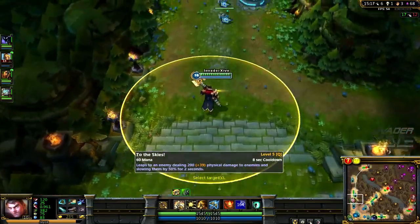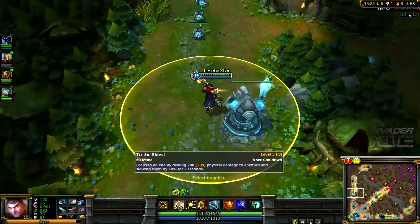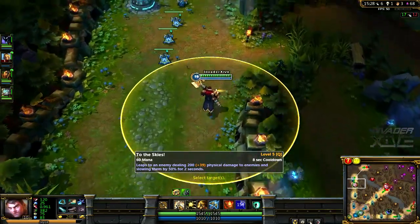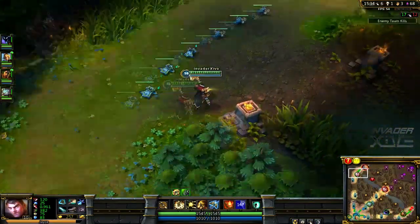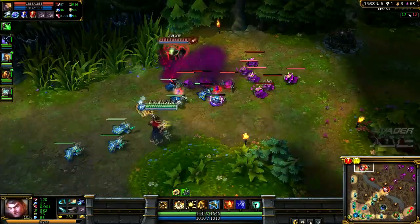Since he has so many dashes — you can see the range of his dash right there, it's extremely high — and since it slows after you land, I believe this is going to be one of his main harassment tools as a melee-type champion. The damage is quite significant, and once you follow up with his other abilities, you have a lot of ways to deal damage.